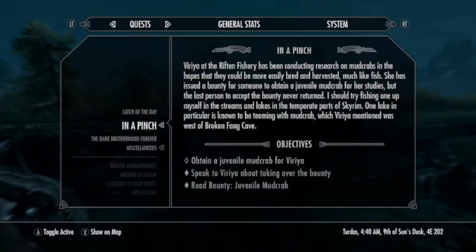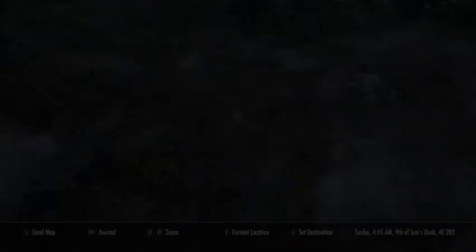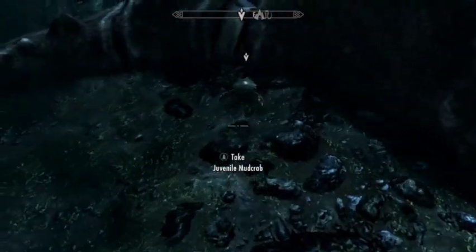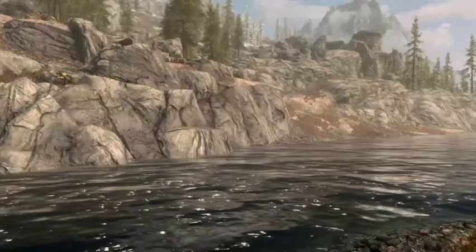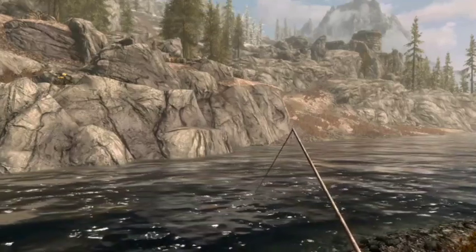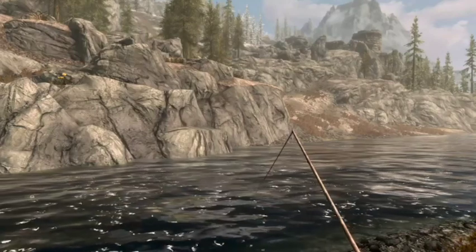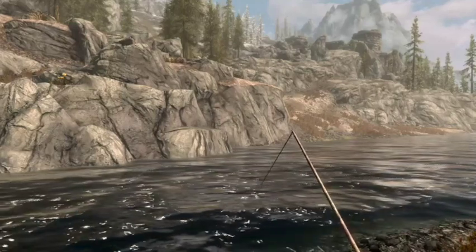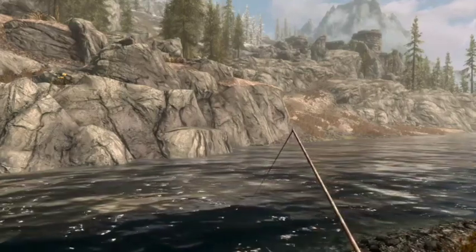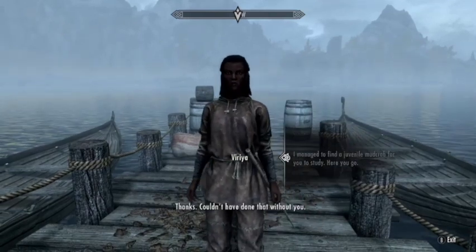Now we're starting Varia's quest line. Her first quest is 'In a Pinch,' where we've got to get her a juvenile mud crab. There is a quest marker for this one. That's what a juvenile mud crab looks like when it's out in the wild, and now I'll show what one looks like when caught with a rod. It functions just like any other fish — you get splashes, and this is what it will look like with a couple of inconsistent grabs at the hook before you yank it in.